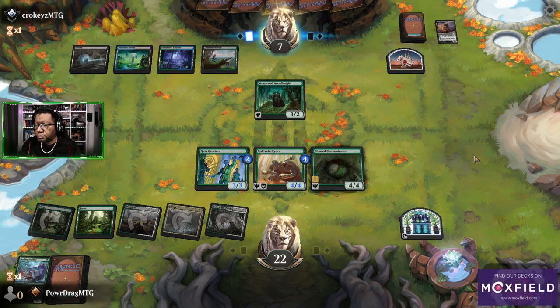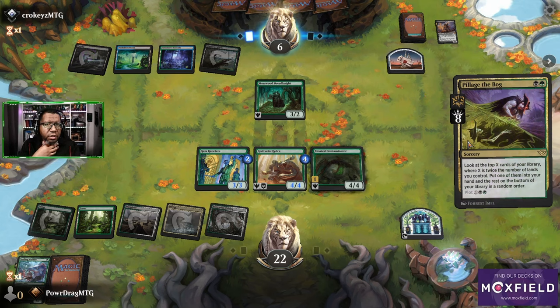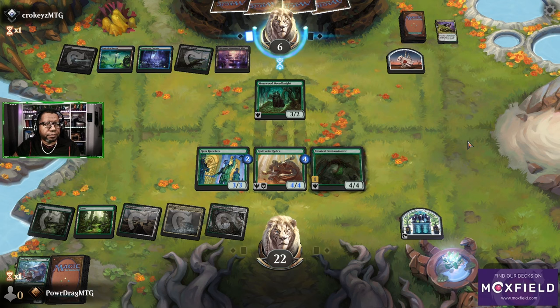Well, what do we got? They might just play Shield Rate or something here. Pillage the Bog — look at the top X cards of your library where X is twice the number of lands you control, put one into hand and the rest on the bottom. That's pretty strong because you're almost always looking at four or more cards. They found another land. If they have a kill spell they're still alive — you can block one no matter what.